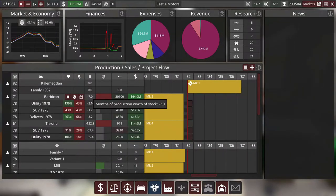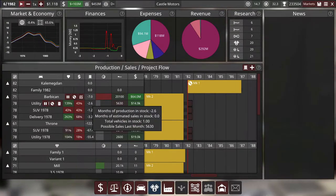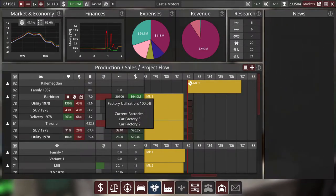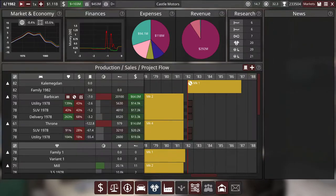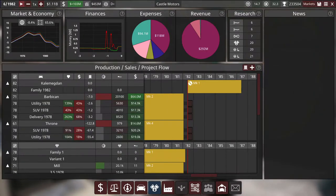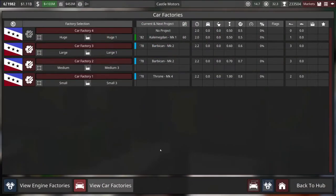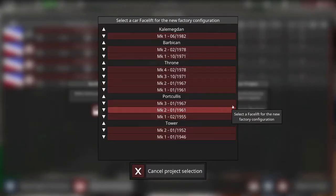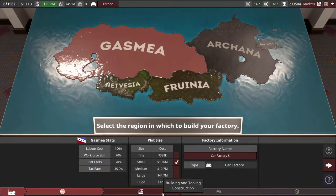First, I want to address pre-orders. For the Barbican, we set it to 100% price on pre-orders — you have to pay the full price of the car ahead of time — and it's kept our pre-orders from ballooning out of control. Our large factory is still completely saturated, so that car is selling great. The Throne has got way out of control for pre-orders, so I'm going to try a feature new in 4.1: I'll add a factory to the Throne's production without stopping production of that facelift. Adding a new factory for the Throne Mark 4 — it's telling me it's about time to replace that guy.